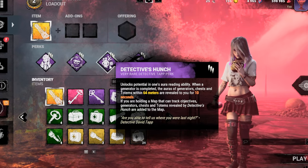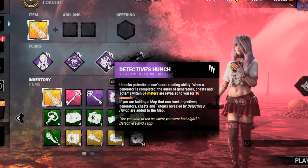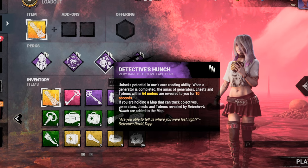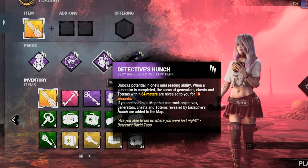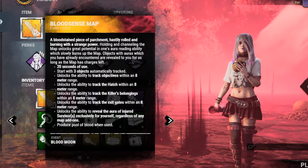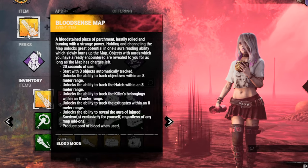We also have Detective's Hunch, another information perk, so that whenever a generator is completed, the auras of chests, totems, and generators will be revealed to us within 64 meters for 10 seconds. This is also a good combo with the Bloodsense map, the event item given by the game.